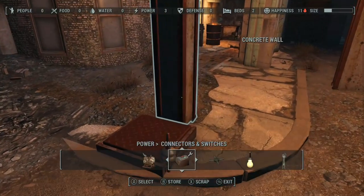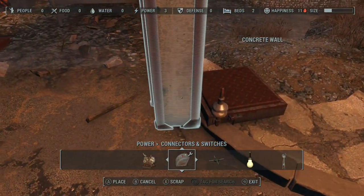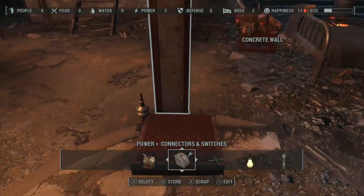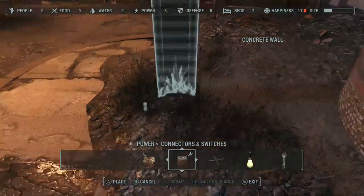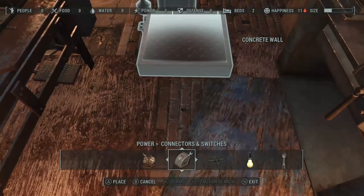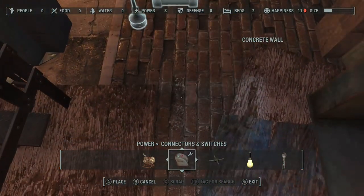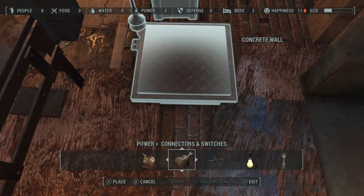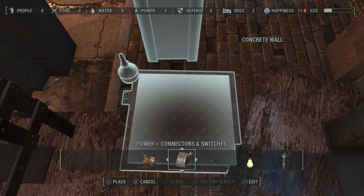This next tip and trick is oriented to those of you who are low in level. This particular character is only level 14, and because of that we don't have access to be able to build laser tripwires. So we're going to use these pressure plates. Now they are a little bit thick, and I don't really like that, so we're using a concrete pillar and group select, and we're going to insert these into the ground a little bit. I'll need two of them — one on the inside, one on the outside.